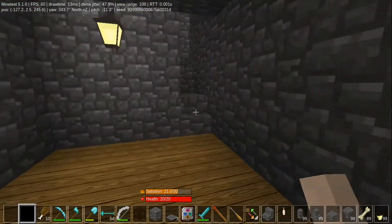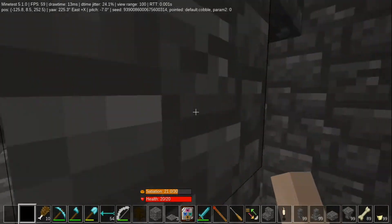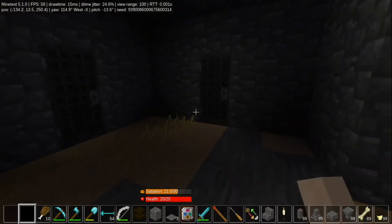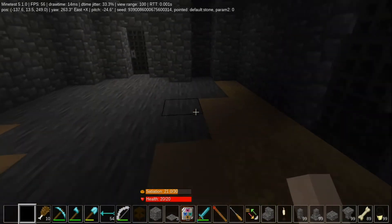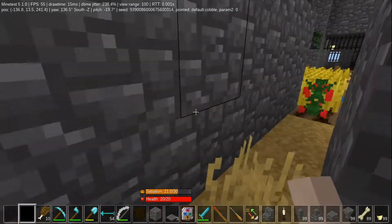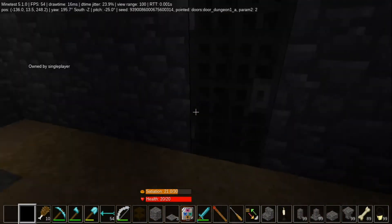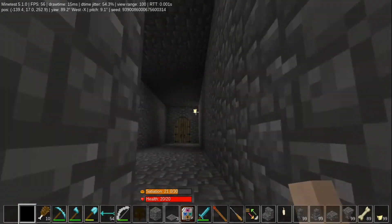We have a secret emergency exit which goes into a spiral staircase — I've been busy building. So where we were originally we were over there, now we're over here. It comes out here — we're behind the crops, behind the castle. We have emergency exits built in everywhere, and stairs going up to the second level.